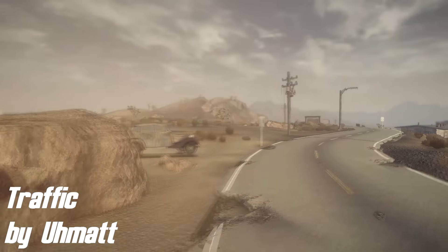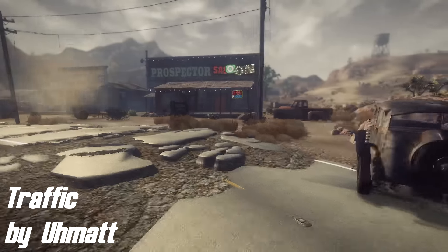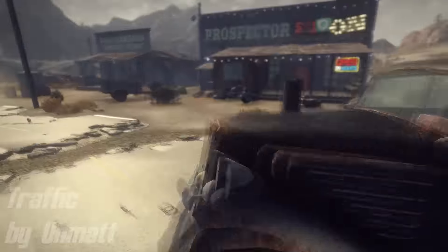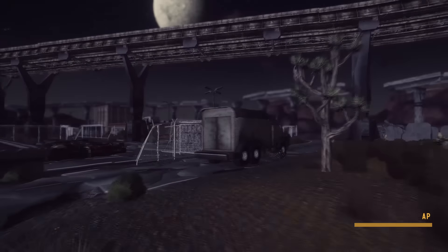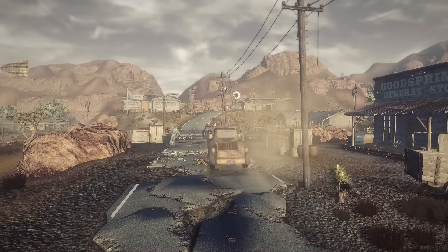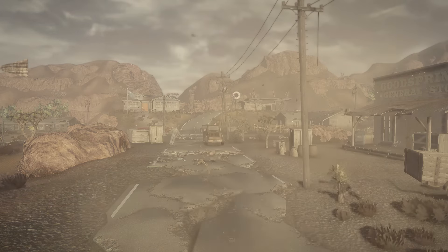Starting off, we've got Traffic by Uhmat. This mod, just like its name suggests, adds traffic to the road on some of the most frequent routes. You can see cars moving around — I personally only found cars in Goodsprings and NCR Farm, which is in the middle of New Vegas, but I'm sure there are a few more. Now these cars are independent and you cannot drive them; they basically move around like any other NPC would, except that they look like cars.